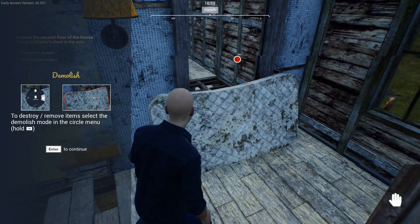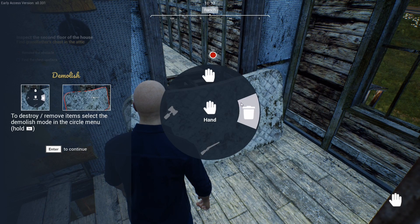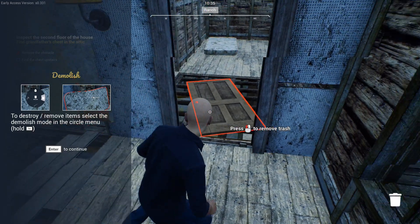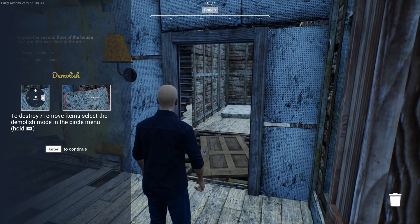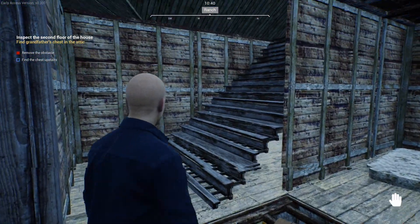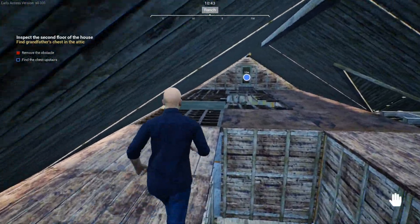To remove an item, hold Tab and then demolish. Boom! I don't want to demolish that — I might need it. This is a surprisingly large house that's still standing somehow.